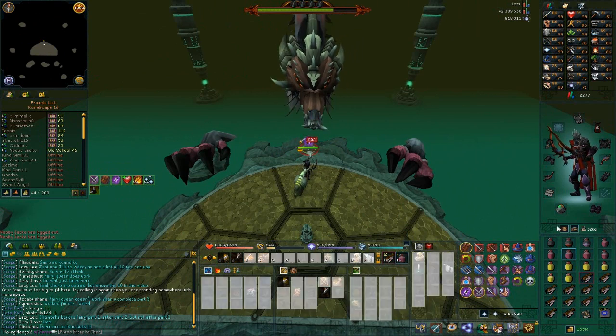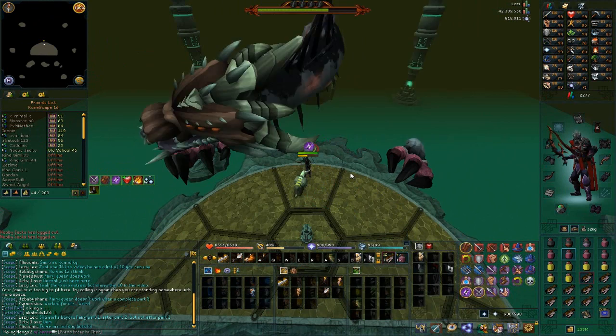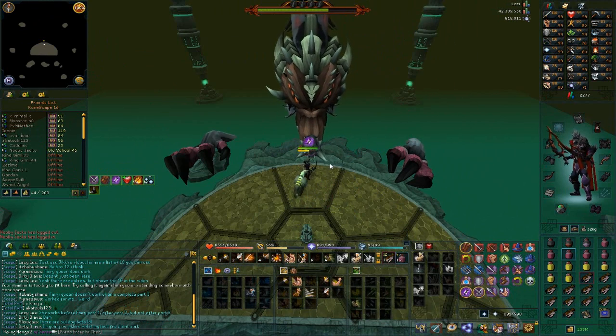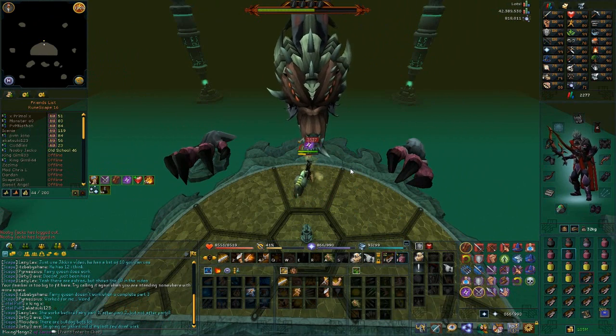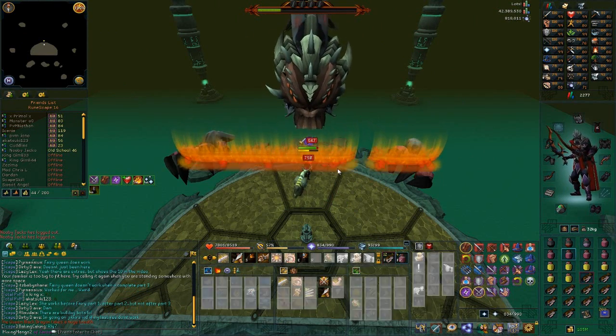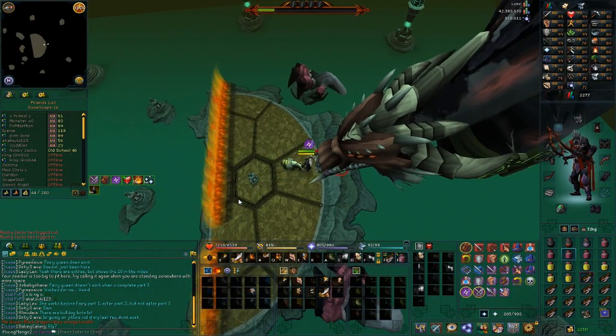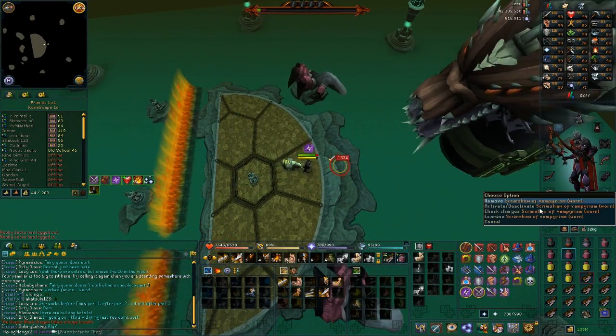In the background you'll see a QBD kill. QBD at my level isn't really hard, but it is very good money — about 5mil plus an hour, so it's really profitable. Even if you don't get the main drops, it's still a lot of money, so the main drops are just nice to get.